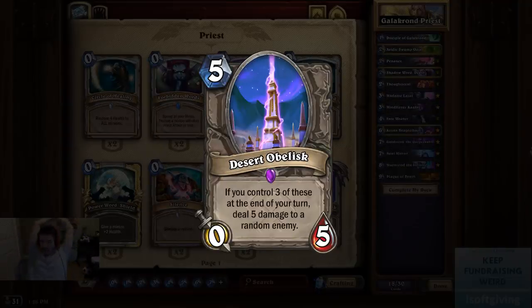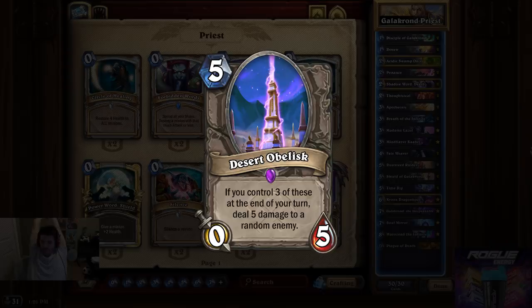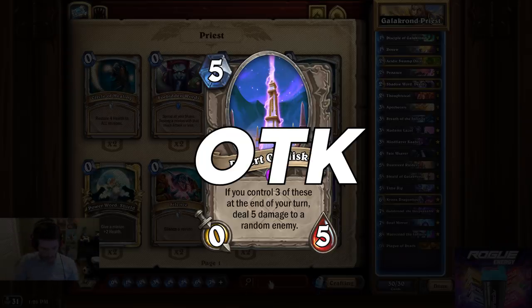Remember Desert Obelisk? It's a seemingly useless card that requires three or four other cards to have any impact on the game at all. So let's make an OTK deck with it.